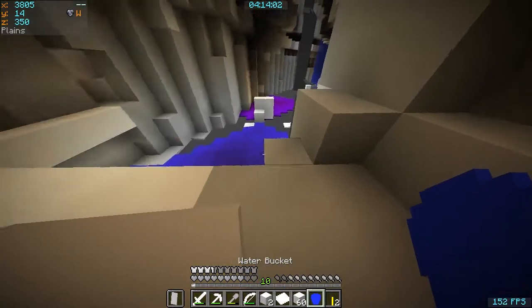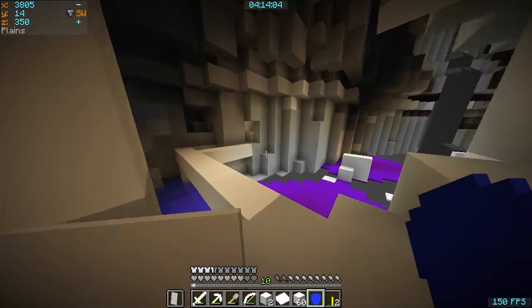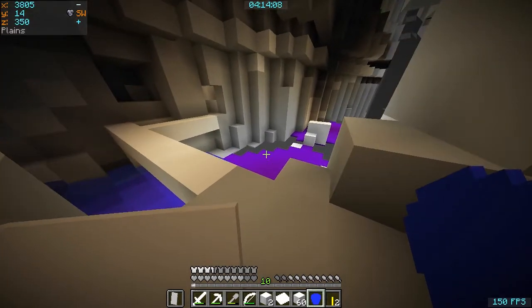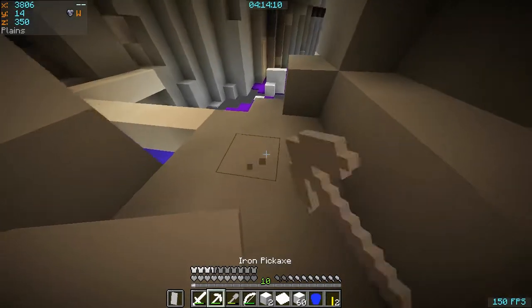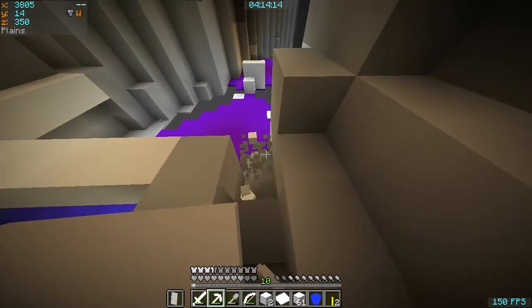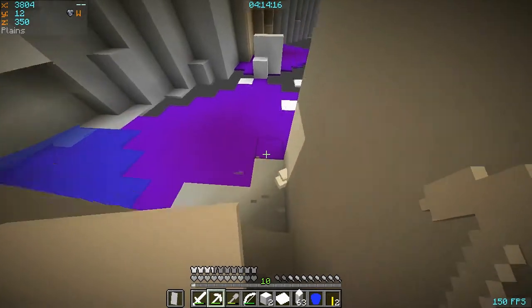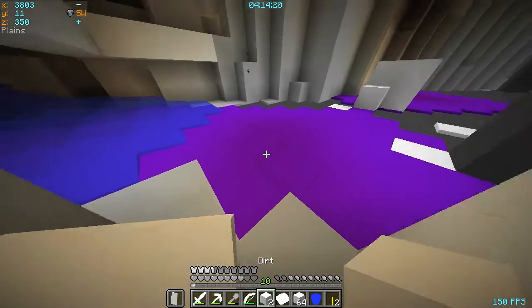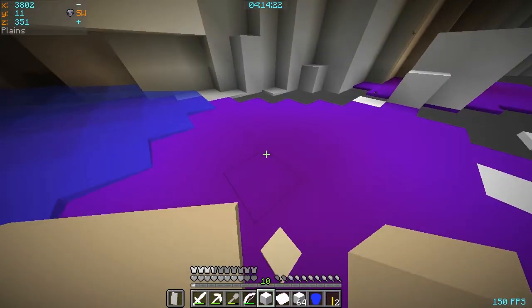Let's get rid of some of this lava. Oh, that's obsidian. So obsidian is pink. Right, that makes no sense. Let me just chuck something in there — okay, it definitely isn't lava.